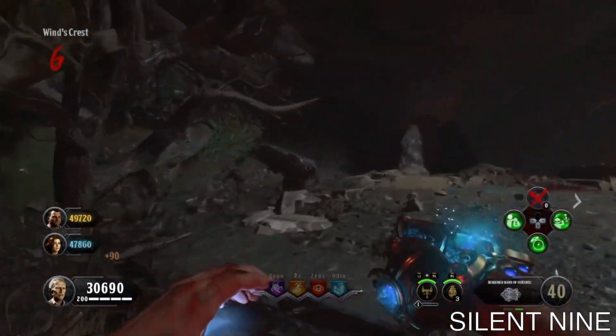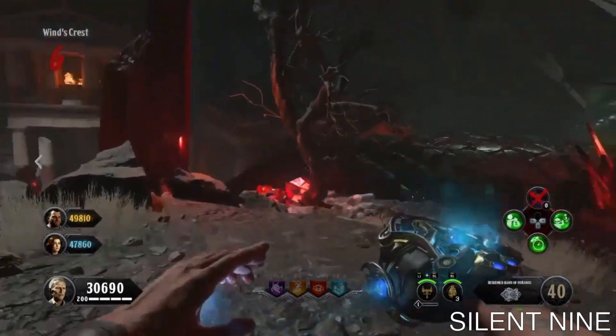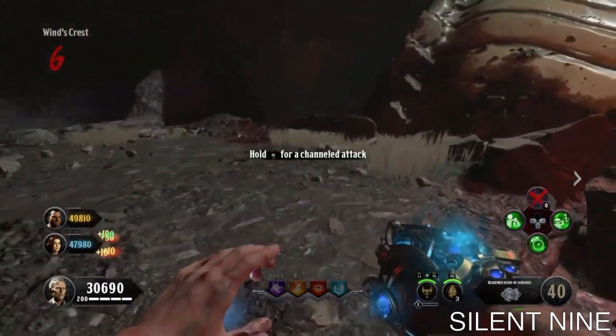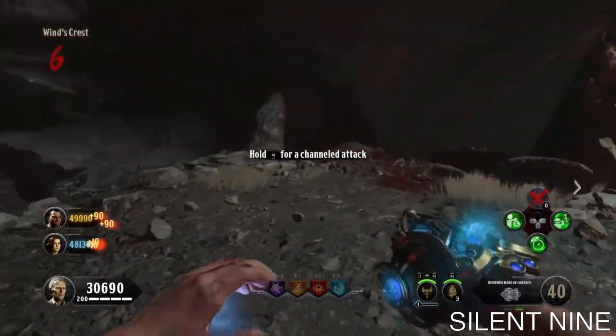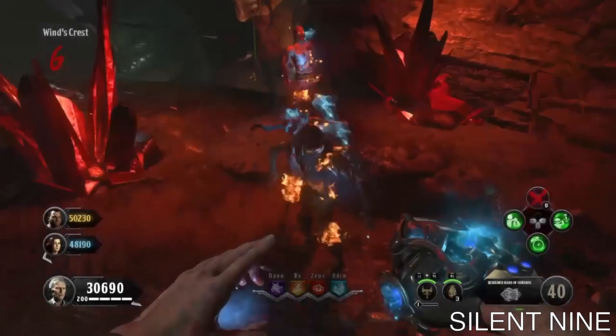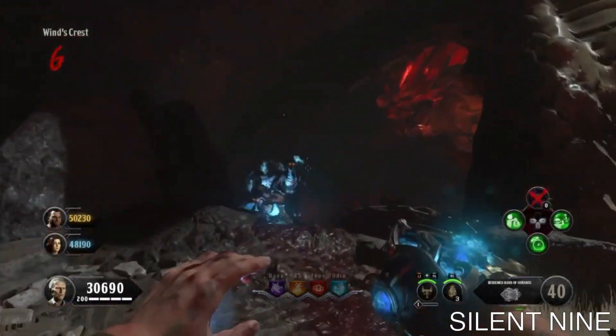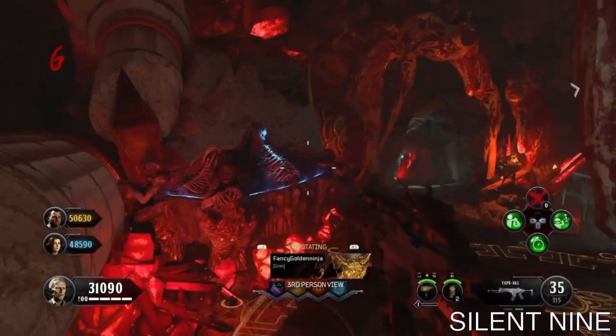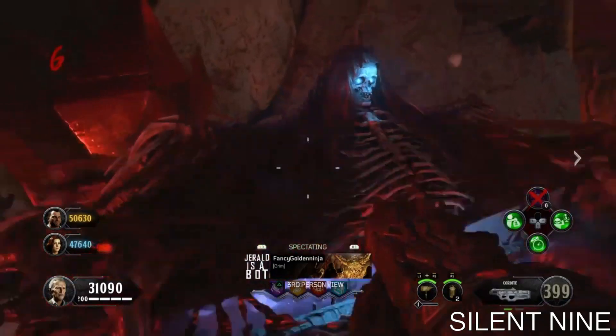Get a group of zombies and kill yourself with them. You do not want to complete the portal objective — if you complete it, the glitch will not work. Once you die, you're not going to bleed out and get teleported back. What's going to happen is you'll instantly and fully die, as you can see right there — I died and did not spawn back.